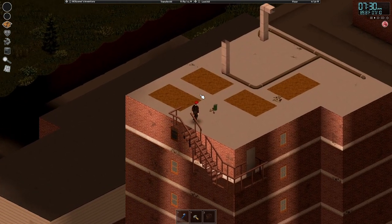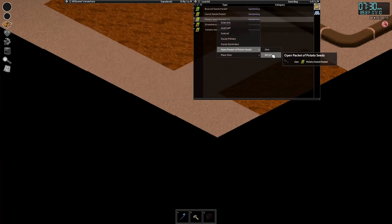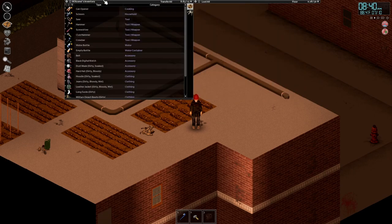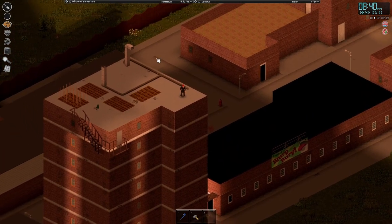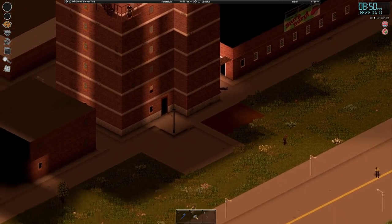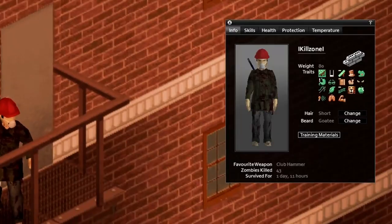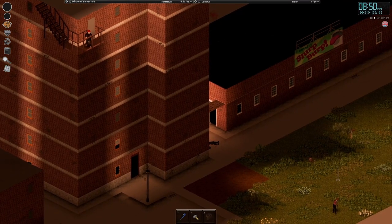I guess we can do the last thing — put some seeds down. Put some tomatoes down, some potatoes, broccoli, carrots. In theory, we should now be able to indefinitely survive this zombocalypse. Can I see the horde from up here? No, I can't really see them, but you saw how many were coming up those stairs — it was bad. I would have died. 43 Zeds killed, survived for one day, 11 hours. Looking good.